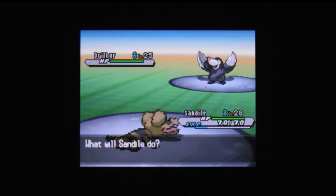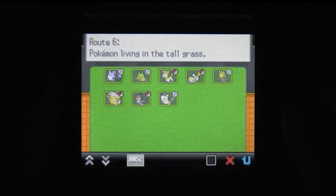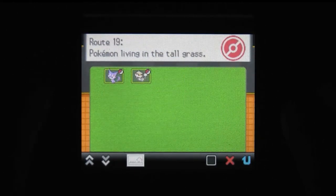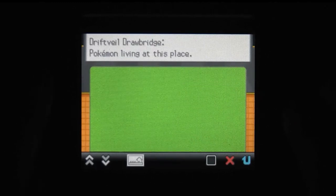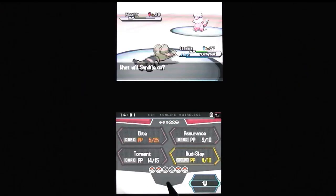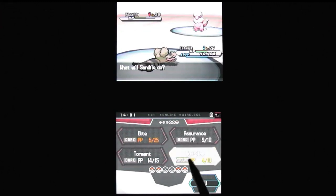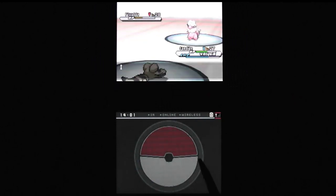You'll miss being able to use Strength or Cut or Surf without having to go into your party menu. And if I ever play a previous generation of the game, I'm gonna miss the Habitat mode in Black and White 2's Pokédex. A couple button presses and you get a list of every creature you've found in a given area, as well as whether you've caught them all or not. There's always a new feature to add, there's always something to streamline, and there's always a new opponent.